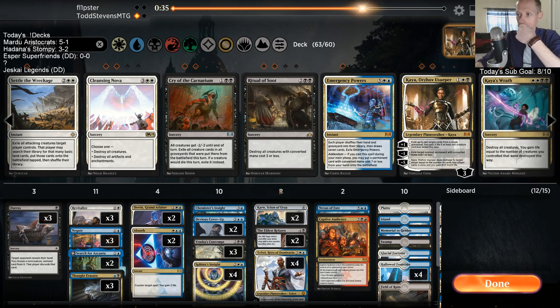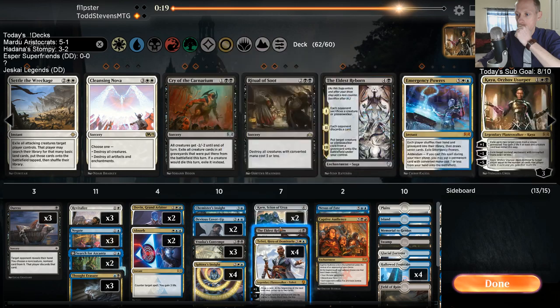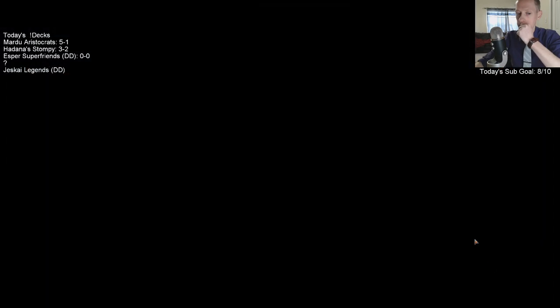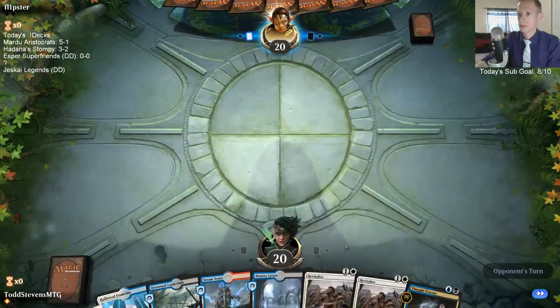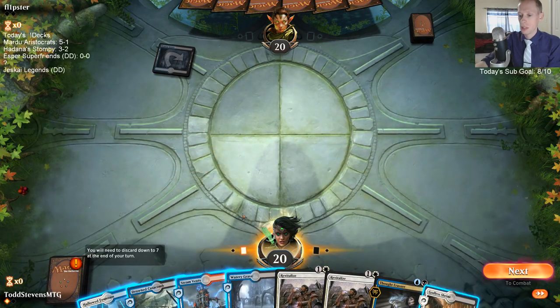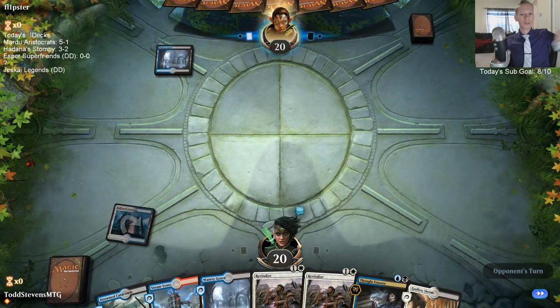Let's cut Sphinx's Insight. I'm going to get rid of the Eldest Reborns because they're expensive and sorcery speed. We could also just not play the Revitalizes - three life doesn't really matter, it's just a two-mana cycle. So we could just not have cyclers in the deck.